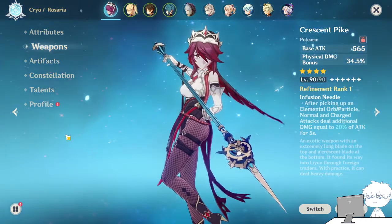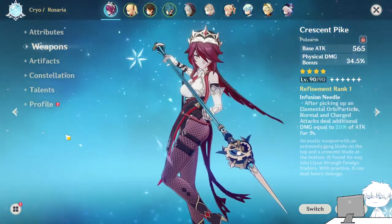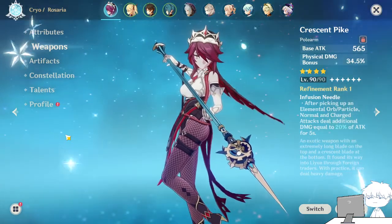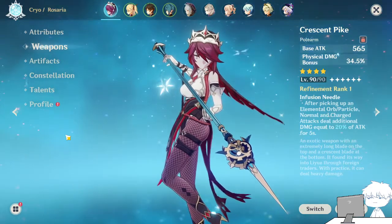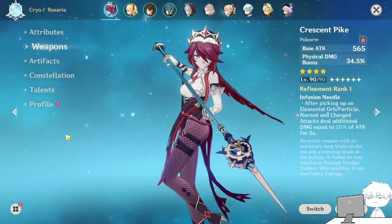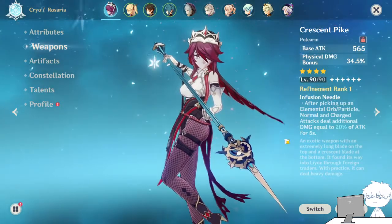For physical carry she is less dominant than Razor, because Razor is very heavily skewed towards physical carry. But for Rosaria herself it's pretty decent — quite good actually — especially with how she moves very fast and her charged attack deals quite good damage.